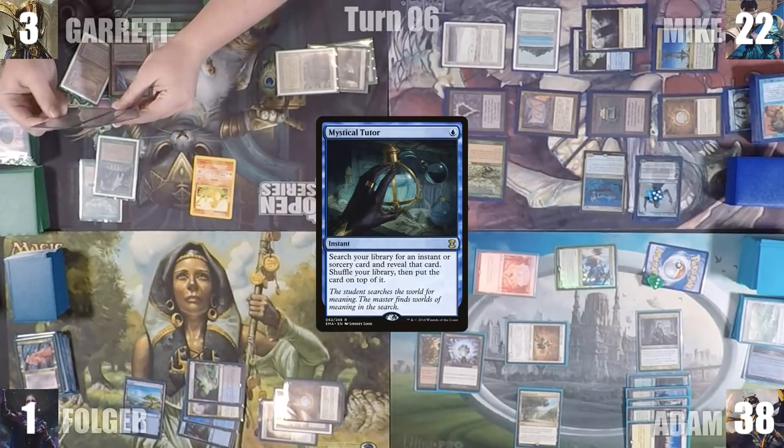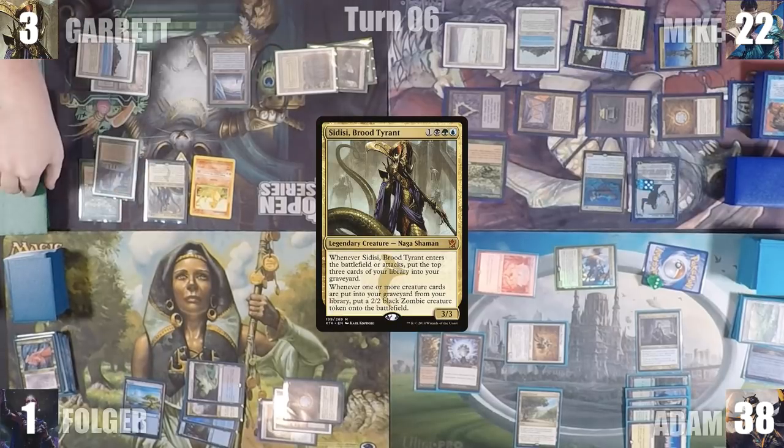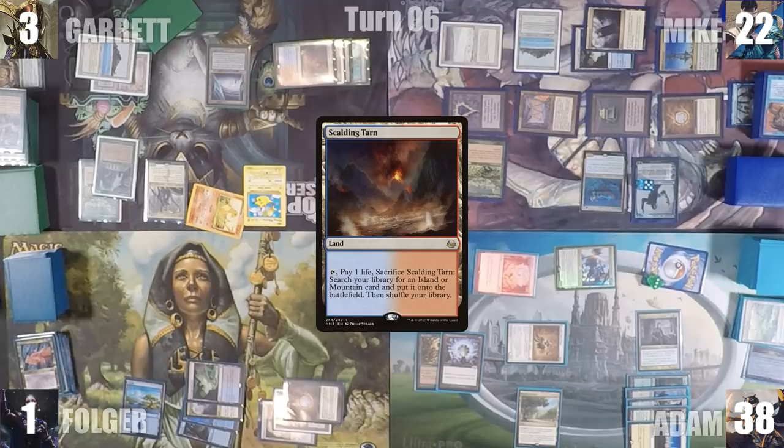With Folger barely alive, Garrett moves to his second main phase. He taps his Coliseum to cast Mystical Tutor, fetching Nature's Claim to the top of his library, then passes to his next extra turn. During his upkeep, Garrett taps his Moxen to pay for his Pact of Negation trigger, then lets his Moxen die through Kataki. He draws three with Sylvan Library and puts two back on top. In his main phase, he recasts Sidisi. Sidisi enters, mills three, and creates a 2/2 Zombie. He plays a Scalding Tarn, attacks Folger with a Zombie, and kills him.